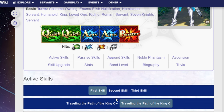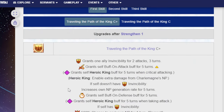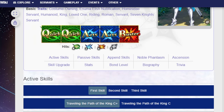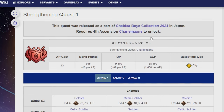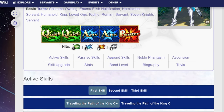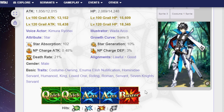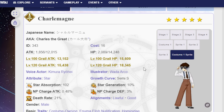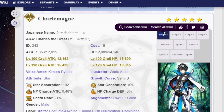They buffed him at some point in JP, so he'll only get better from how he is now on NA. The strengthening comes with Chaldea Boys Collection 2024 — about a year and ten months away. That buff adds Grant Self Attack-Up buff for five turns and some crit stars, and also grants the Heroic King buff when critical attacking. And that's also when you get his Newsboy costume, which is a fantastic costume.